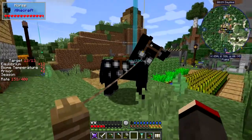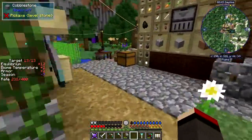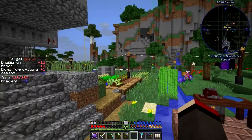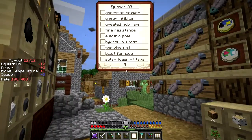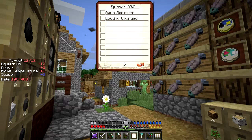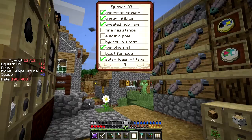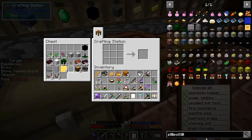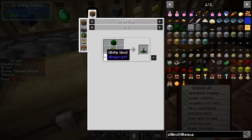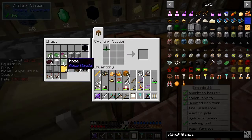I also got a horse when I was out. To tame it you just right-click it and jump on it until it gives you a heart, then you can put a saddle on it and ride it away - but it's not very easy around here. Let's look at my clipboard again. We've done the absorption hopper, had a look at the mob farm, fire resistance, electric poles, hydraulic shelving, blast furnace. We've done the looting upgrade and the aqua sprinter. The recipe for the sprinkler is fairly straightforward: one piece of hose, green dye, and three pieces of wool.